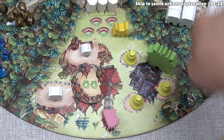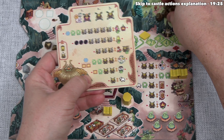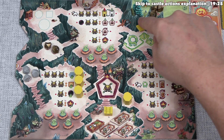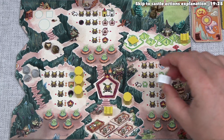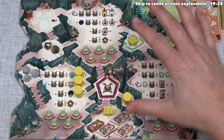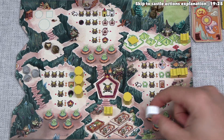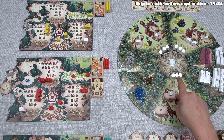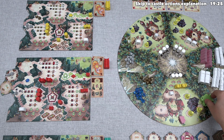There has to be a human in that village, and there is. Yellow spends one gold from their four starting gold and reduces their troll power from one to zero. They now have this human for the rest of the game, and place them onto any open cauldron spot on their player board. Humans can never go back out onto the village board, and cannot be moved until an action specifically allows it.